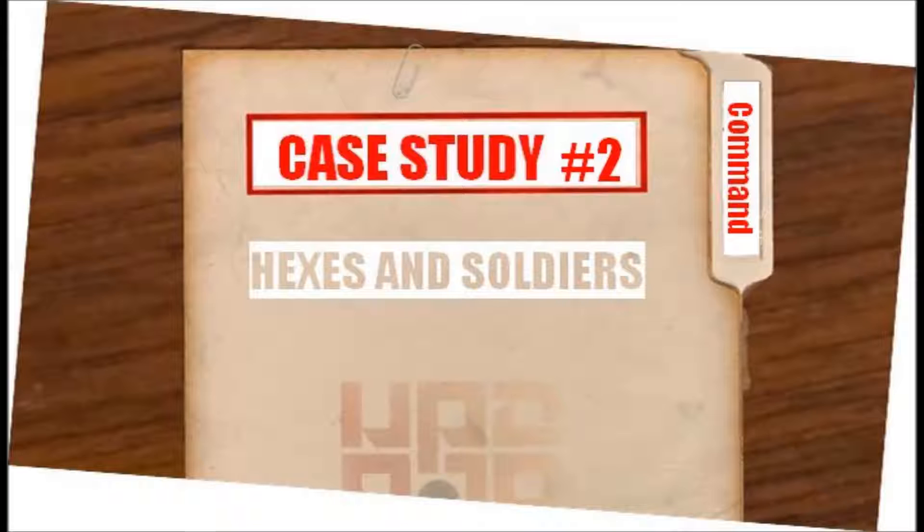Lock and Load Heroes of the Pacific: a leadership range of 1 is included for purposes of unit activation, and is decreased by 1 if the leader is wounded. Now, before I hop to the next one, I will preface it by saying that what Fighting Formations has done with command is somewhat involved, but I like it.